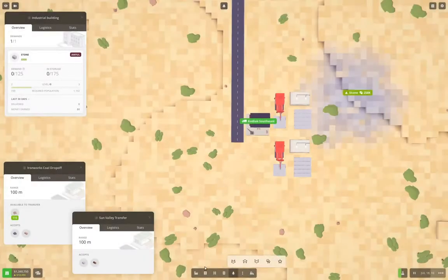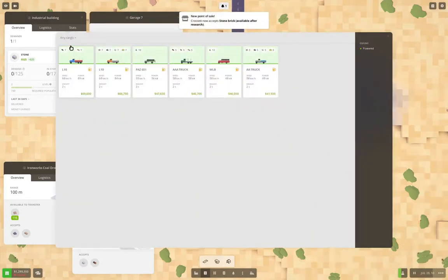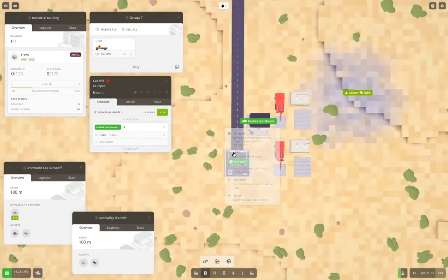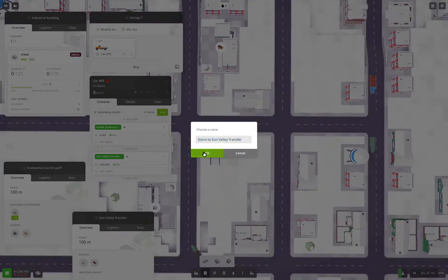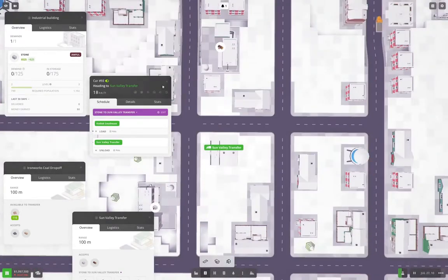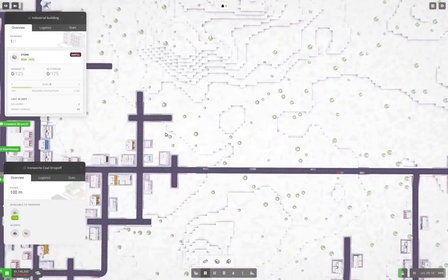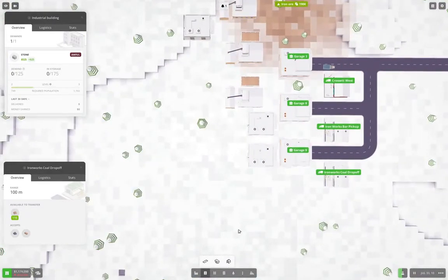We go over to our stone operation way over here. Let's get rid of this and replace it with a Garage 2. Buy stone truck, buy that, add stop — there, load — add there, unload, full, save. Run four trucks — release them. Good. We're going to need to bring coal into our iron works, but we'll do that after we build the factory operation.